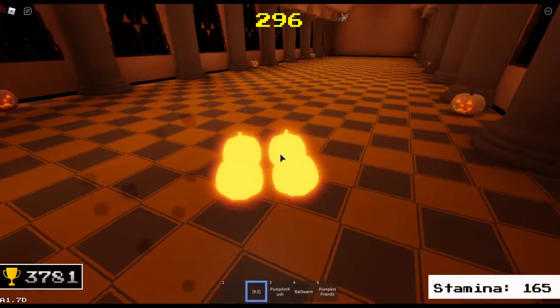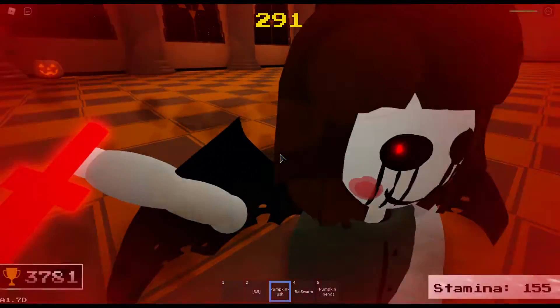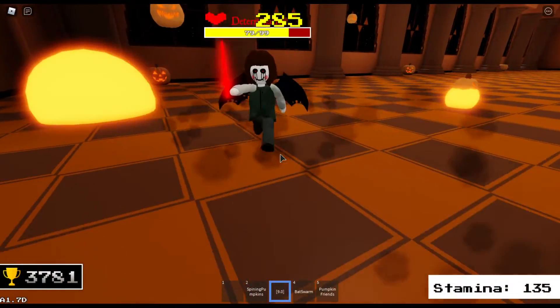Then for our second move, we have 4 pumpkins that will slowly spin onto a single point, and then when they reach the middle, they'll detonate. For our third move, we have Pumpkin Rush — in a large area, an absolute ton of pumpkins will land, all exploding.